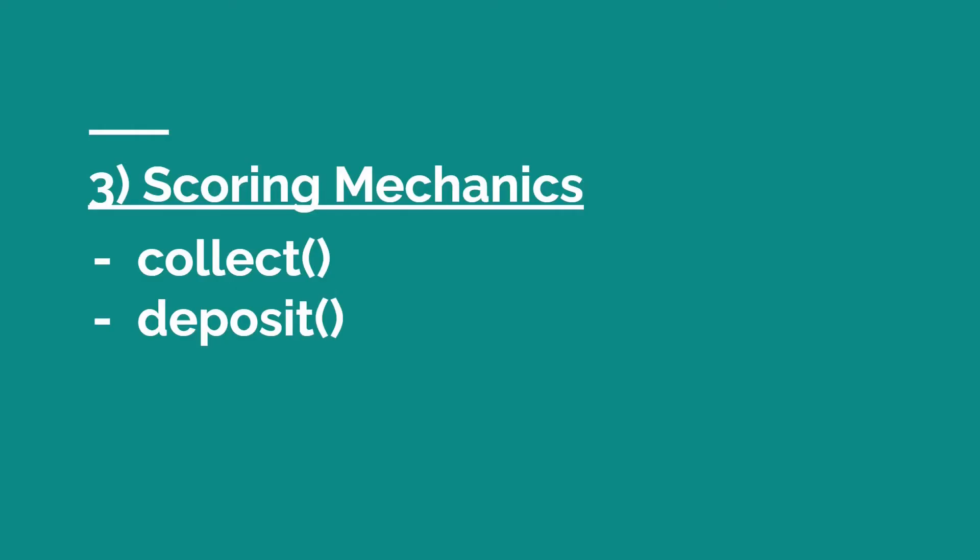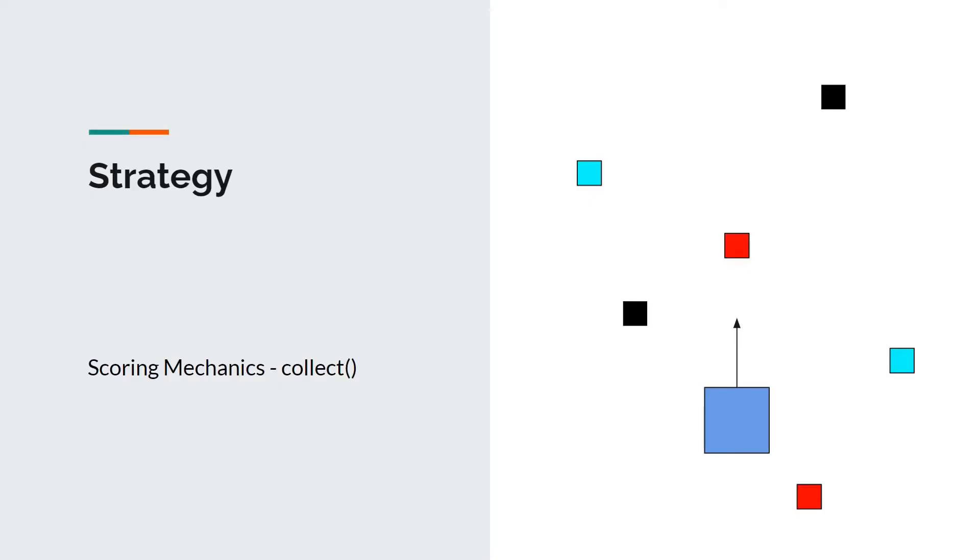The last part of the solution is scoring mechanics, which involve the collect functions and the deposit function. The collect red, collect cyan, and collect black functions enable the robot to collect the different colored objects. The function checks if either of the color sensor's readings is within the range of the color values of the corresponding objects, plus minus a set tolerance. The speed and steering rate is set to zero, and the LED is set to flash for a set number of loops corresponding to 3 seconds. The function also keeps track of the number of objects of each color that the robot has collected, so it will not pick up more than two of them.